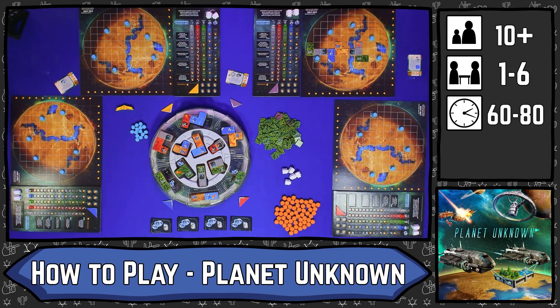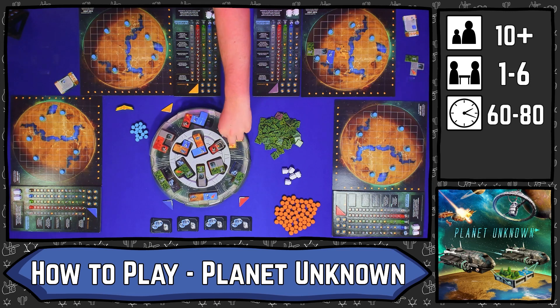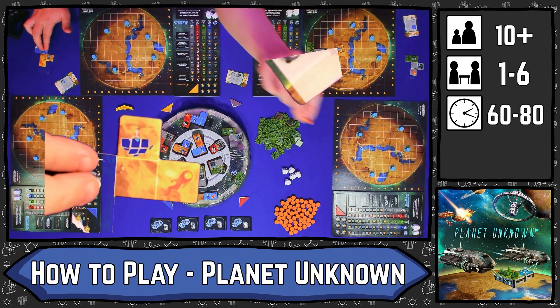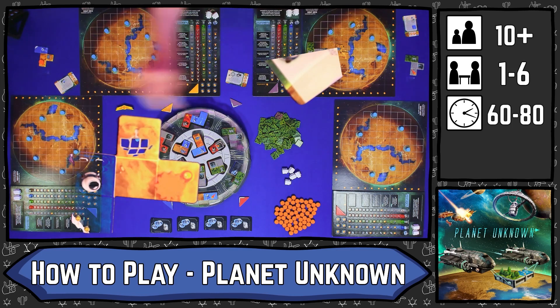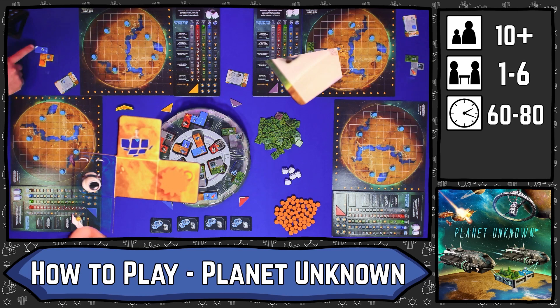When you place a tile, you then get the bonuses from the resources you place onto the board. There are six different kinds of tiles and five different bonuses that you will place. Anything that has a meteorite symbol is going to place a meteorite onto your board, onto that tile, and meteorites will stop you from scoring the rows and columns that Kai was talking about earlier.